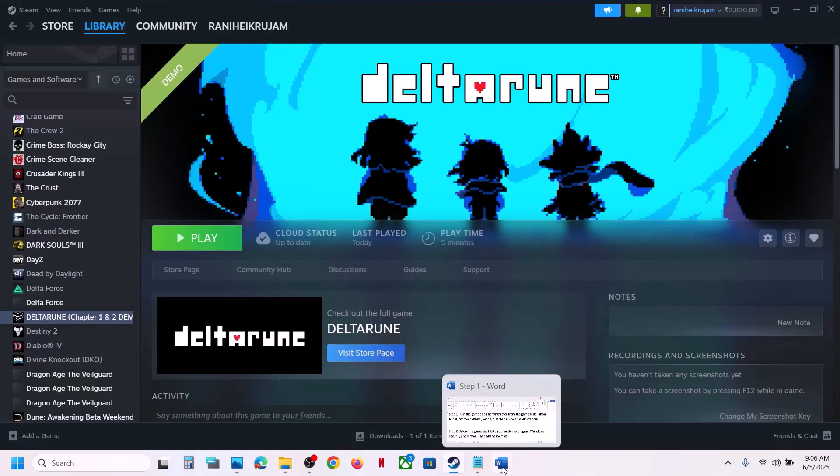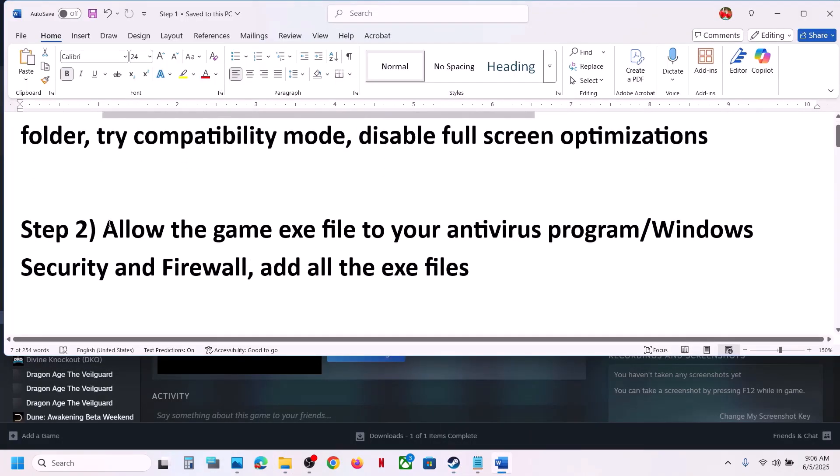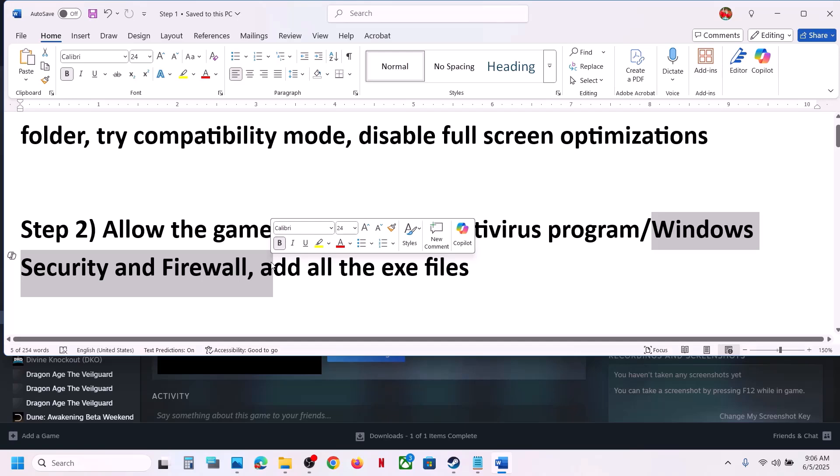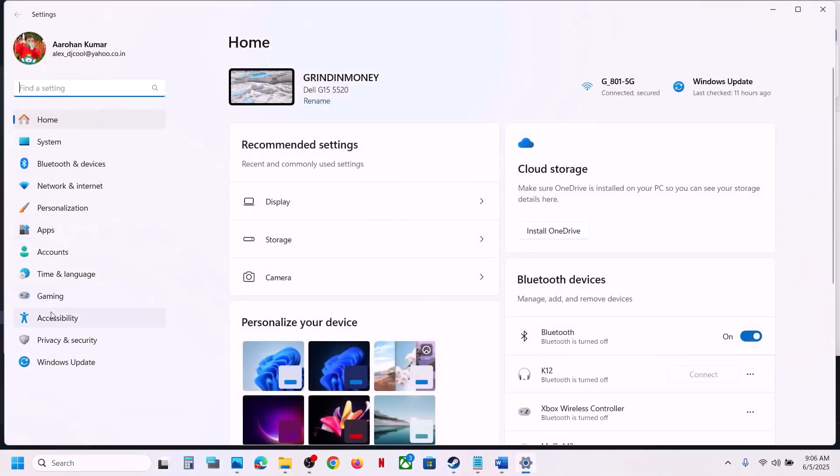The next step is to allow the game EXE file through your antivirus program. If you have any third-party antivirus like Avast, Bitdefender, McAfee, or whichever antivirus you have, allow the game EXE file through it. If you're using Windows Security, open Windows Settings and go to Privacy and Security.